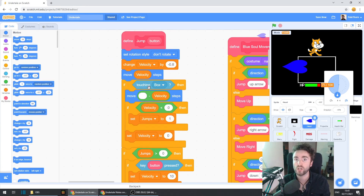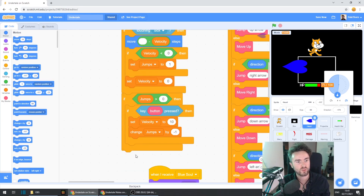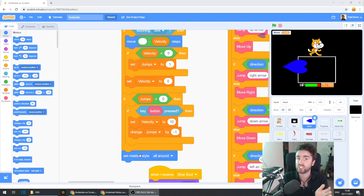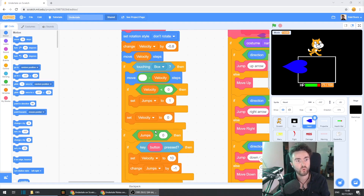Take this set rotation style to don't rotate and put it right here, so it's happening before our collision check. Then go to the very bottom of the code and get out set rotation style to all around. This means we, the player, will always see the heart after it has been set back into rotation style all around. To us it will seem like nothing has happened — all this code happens so fast we don't see it.